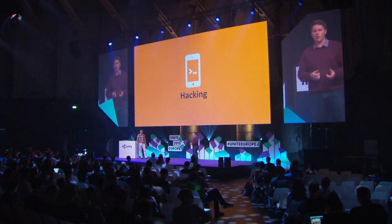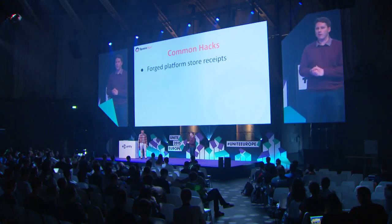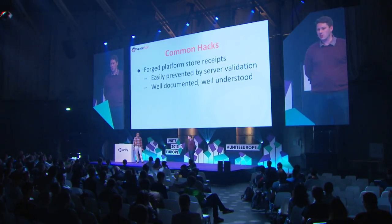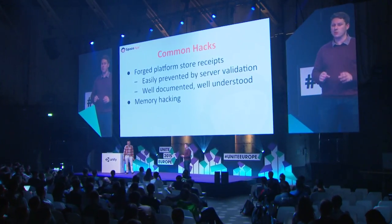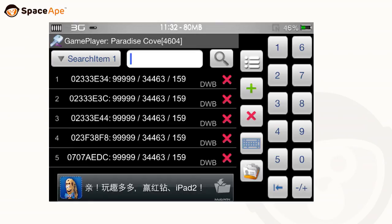Let's move on to hacking. We had two main kinds: forged platform receipts — where a hacker sends you a receipt for the Apple Store to trick your servers into thinking they've bought something they haven't paid for. These aren't that big a deal as long as you follow the documentation from Apple and Google; you can detect those fairly simply on the server, though we do get a massive volume of them. The second kind, memory hacking, is a much bigger problem. Here's an example of a memory hacking tool called GamePlayer.